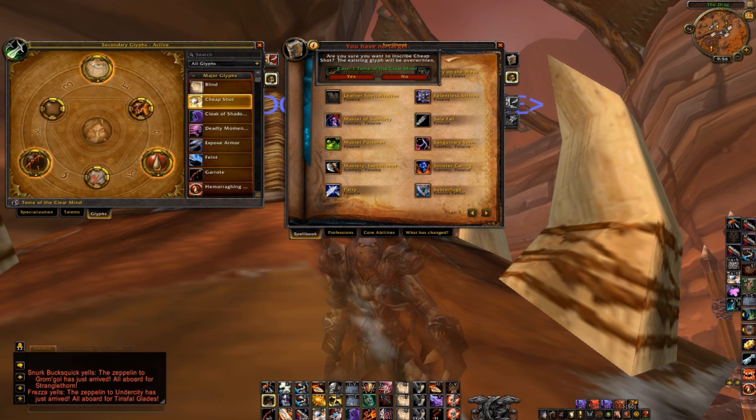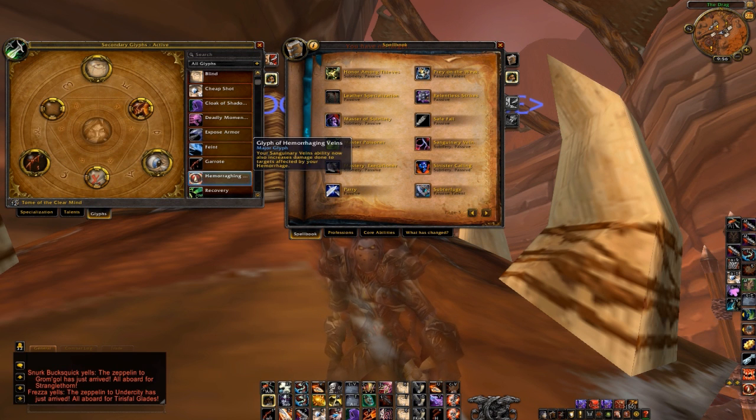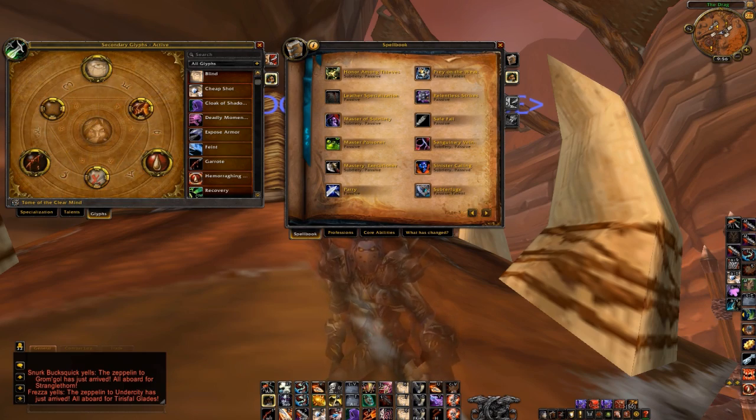Some other choices you may want to look into are Glyph of Cheap Shot, Glyph of Cloak of Shadows which reduces physical damage you take while Cloak is active, Glyph of Feint which increases the duration of Elusiveness by two seconds, and Glyph of Redirect which is pretty cool but I mostly use that for other specs. Some people run Glyph of Cheap Shot, Blind, and Garrote simply because they're not a fan of Hemorrhaging Veins — it's personal preference at that point.